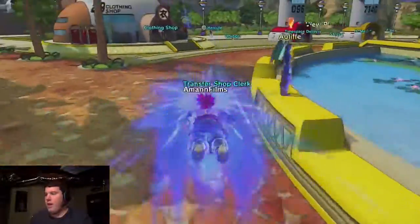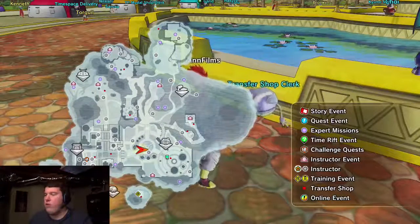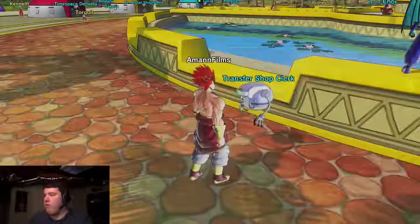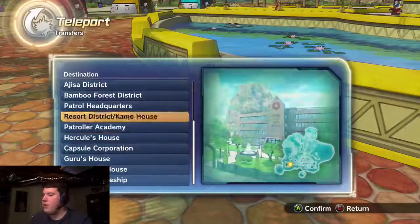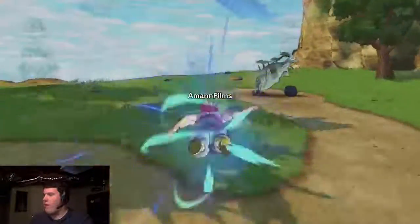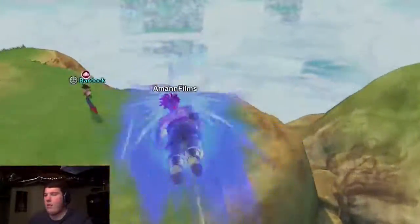Let's see - Transfer Shop. Let me see which master I can go to. We have Cooler in his final form, we got Whis, and we got Bardock and Hit. Alright, I guess we'll go to Bardock. That means I gotta go to the Bamboo Forest District. Alright, let's go down to Bardock, train with him, and then we're gonna go look at the parallel quests.